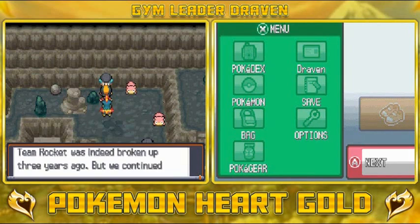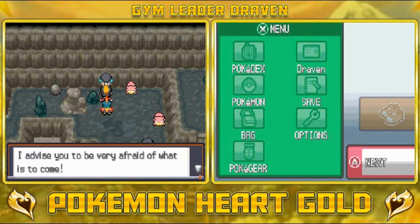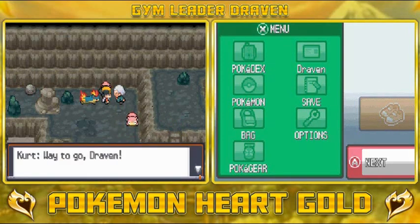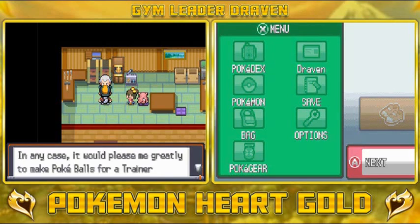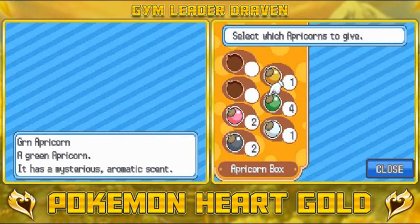Kurt says: 'Way to go, Draven! Team Rocket has taken off — and my back's better too!' How convenient. 'You handled yourself like a real hero. As I mentioned, Team Rocket was disbanded by a boy called Red three years ago. Now that they've come back, I have a bad feeling about it. In any case, it would please me greatly to make Poke Balls for a trainer like you, Draven. This is all I have right now — take it.' And we get ourselves a Fast Ball! We have four green apricorns for Kurt, so we'll give them all to him.